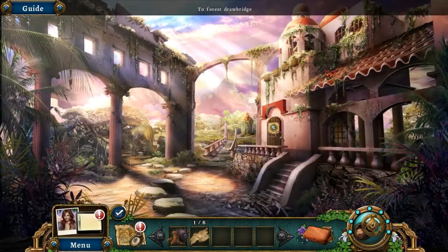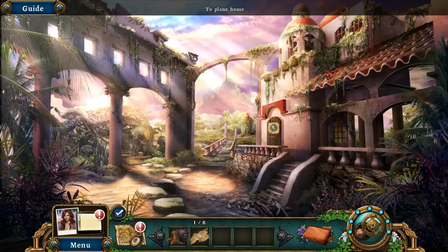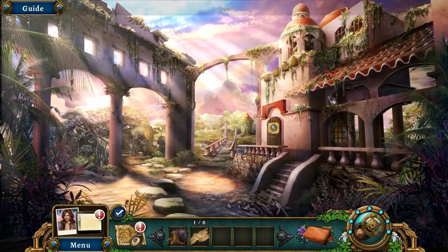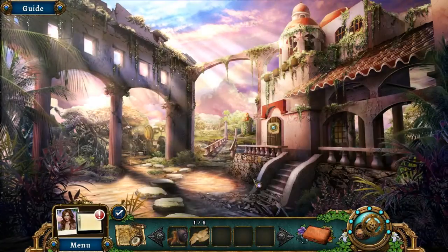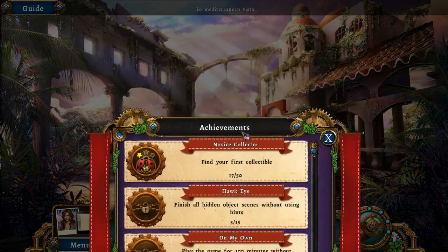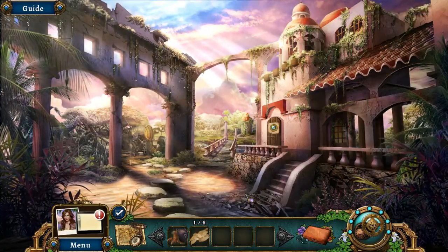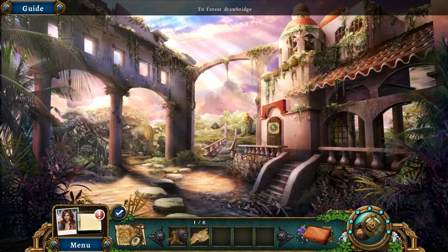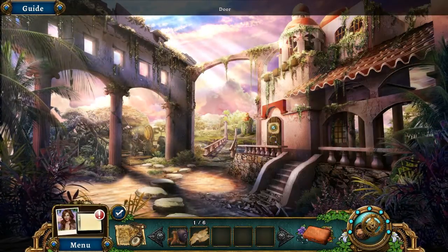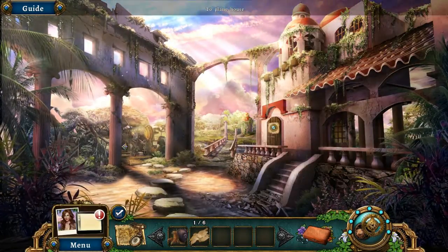Mediterranean courtyard. There's a door with the university logo again but I am looking for a ladybug — or ladybird? What are they called now? I don't remember — ladybug, ladybird. Okay, let's ignore that. We can go to the plane house or the forest drawbridge but I want to check out this door first. It's locked shut — I was actually looking at Master of Plants University. Alright, plane house I guess.